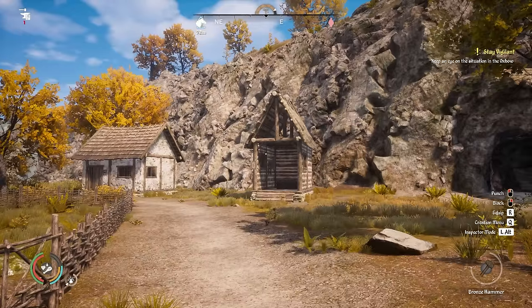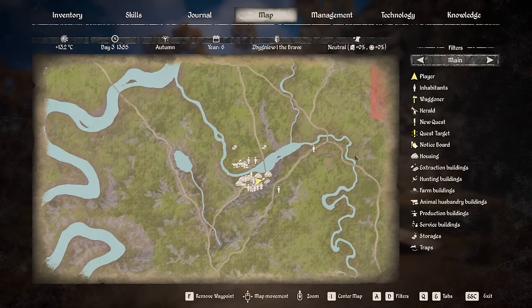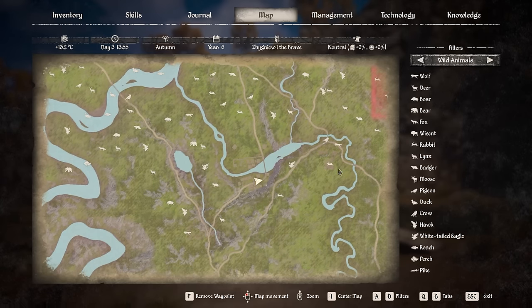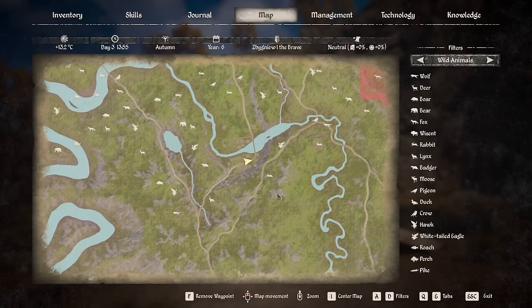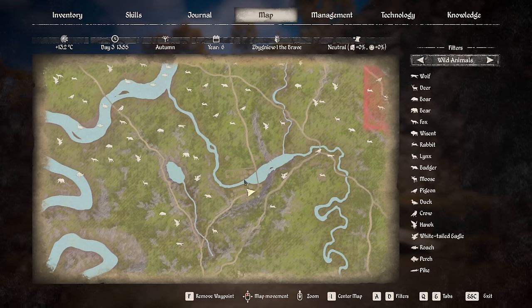The first question is where do we want to make this. If we go to the map here, scroll in a bit, and click up here to get the wild animals selected, we need to see where the actual hunting possibilities are. I want it to be somewhere near our town, which is of course here.